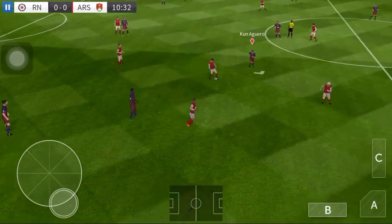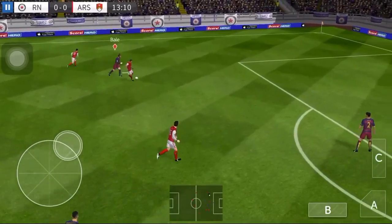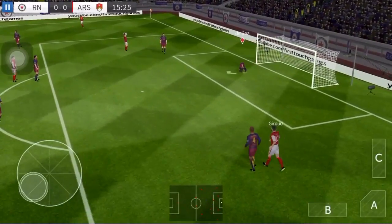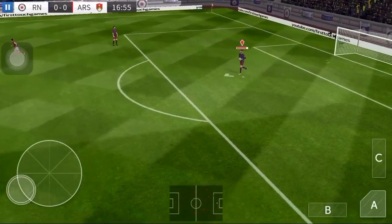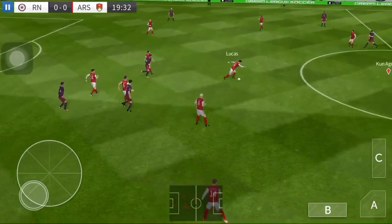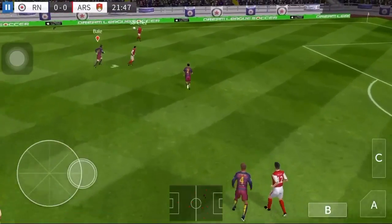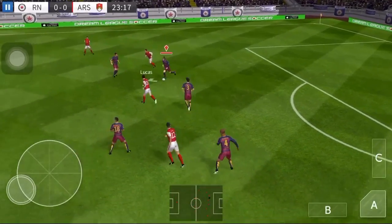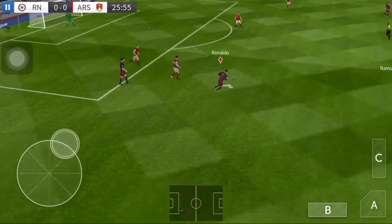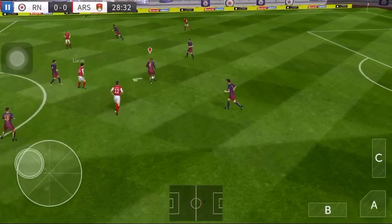Oh, well intercepted — Ramsey, Sanchez. He stayed onside and here's Cazorla; the keeper's blocked that one. Mustafi, Lucas in possession, Ramsey. Sanchez, Cazorla — the teams swap possession again, sends it long. Here's Bellerin, well cut out. Ramsey now, here's Giroud. Lucas in possession — tackle by Kompany.